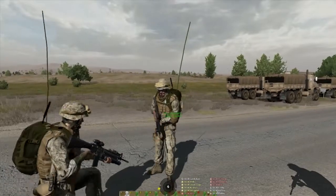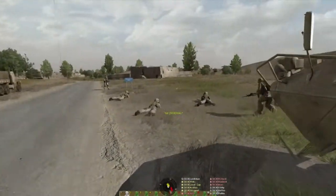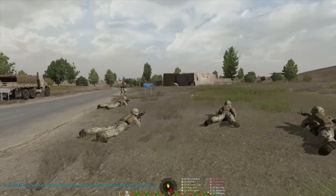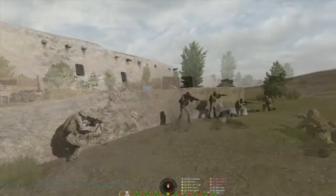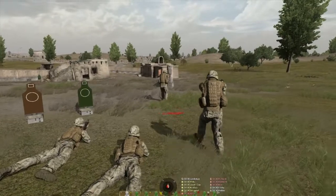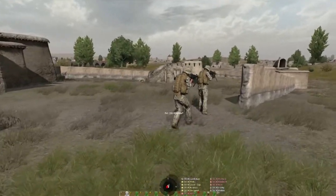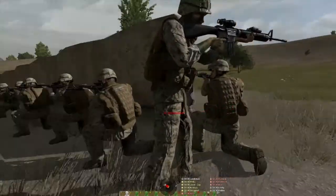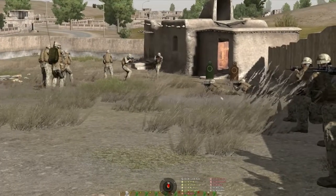G'day guys, take a look at these scenes here. This is a semi-regular training session that we run. It consists of a combined arms approach with infantry practicing team-based movement and fire drills, and support company — armoured vehicles, artillery, and sometimes air units as well providing support. We play attack missions every week and we do semi-regular training, so check us out at ocb.net.au.